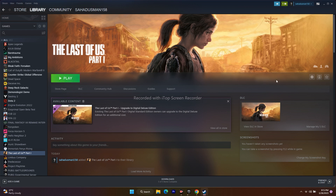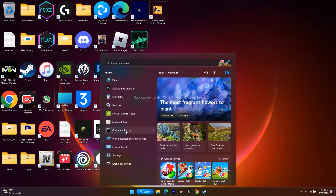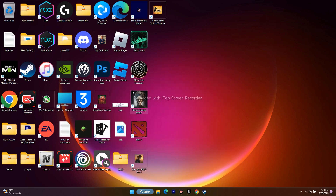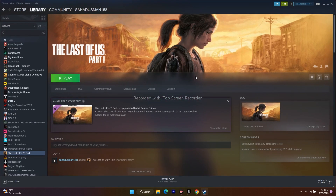Next, perform a clean boot. Go to the search bar and search for System Configuration. Go to the Services tab, make sure 'Hide all Microsoft services' is checked, then click Disable All. If it asks for a restart, restart your PC and try to launch the game. This has worked for many users.